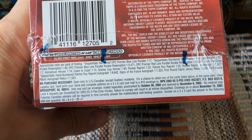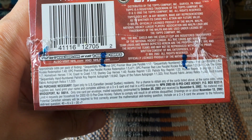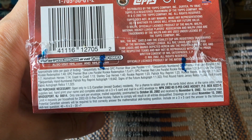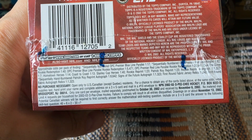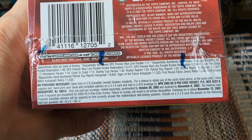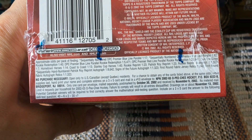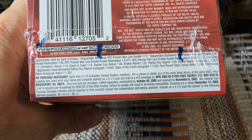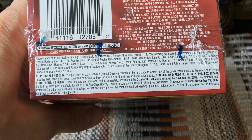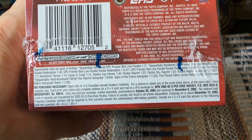We do have parallels — always the name of the game with OPC. There are golds, blues, and reds. There is a rookie redemption, but that expired in 2003 — that would have been the rookie year of Zetterberg, Spezza, Bouwmeester, and Rick Nash. There are actually a couple of autos: a Patrick Roy reprint auto, as well as a Kovalchuk if you can hit it — super, super rarities.